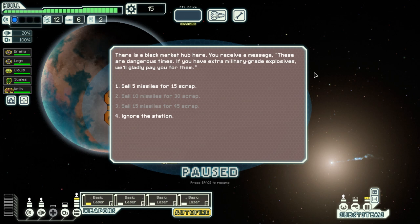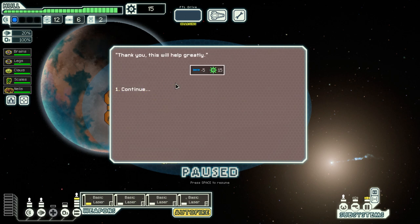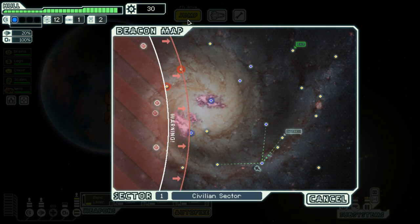I'll add the roleplay tag and update my information. Drinking a little bit of tea as well — that is absolutely delicious, hot Earl Grey action right there. I love tea so much, I'm addicted. There's a black market hub here — they want to buy military-grade explosives. I could sell them my missiles. Seeing how I don't have any missile launchers, I see no reason not to do that. Let us support the black market and be on our way.